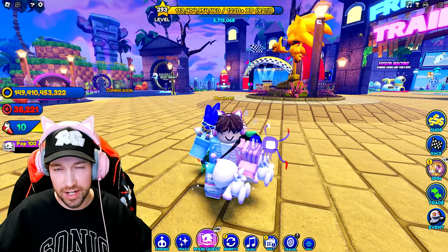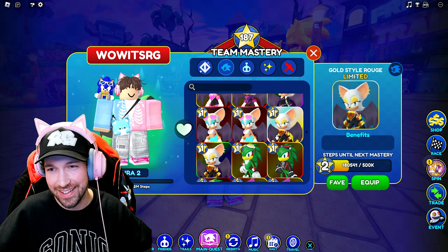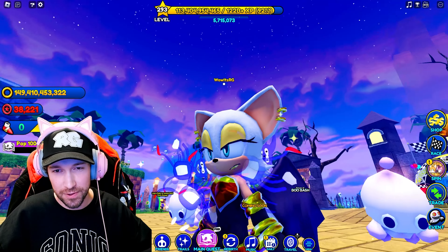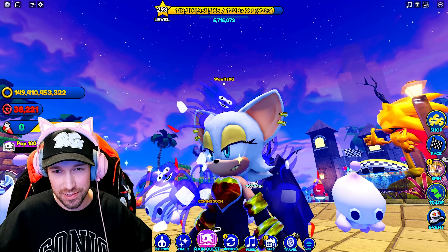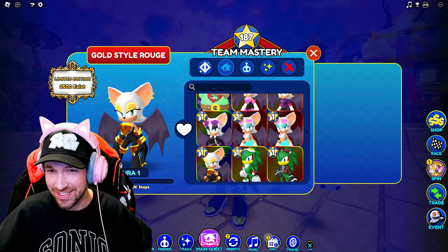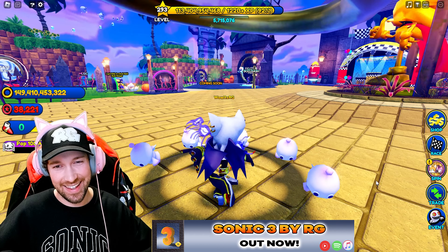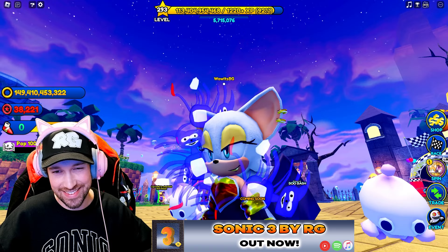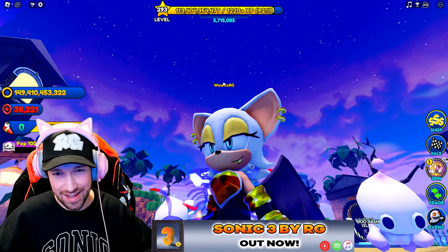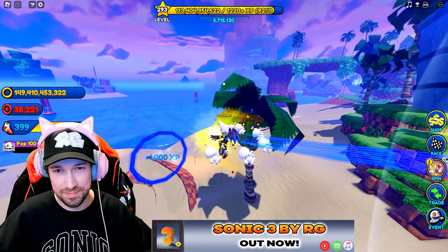We'll start with gold style Rouge. It's really subtle and hard to tell, but there is a slight difference with the icon. Checking the original limited version first — yeah, the only difference is her expression, she's frowning. Now switching to the exotic version, she's smiling.